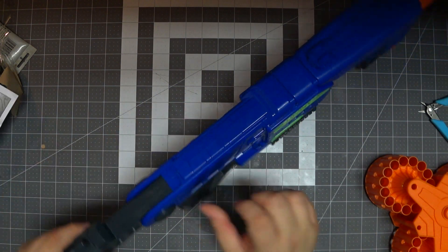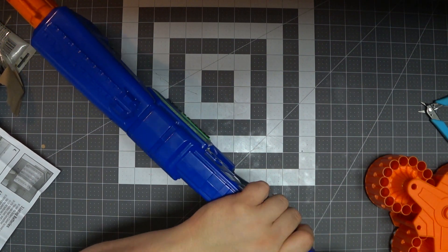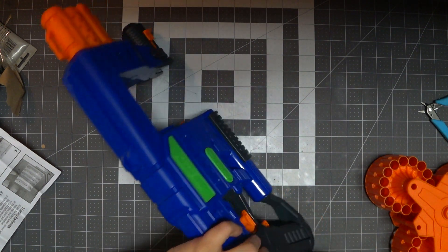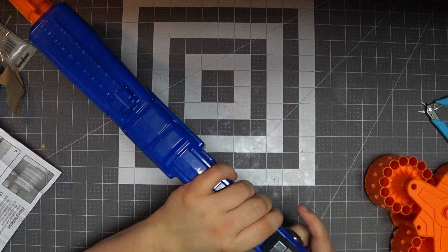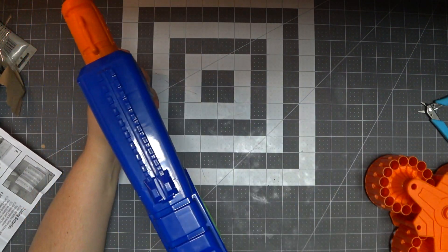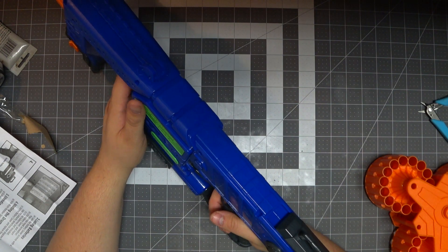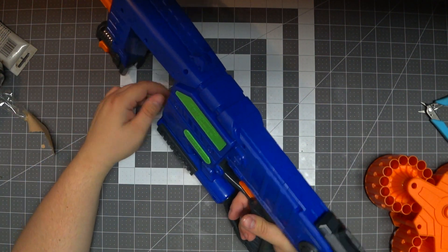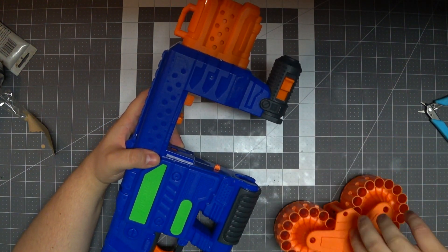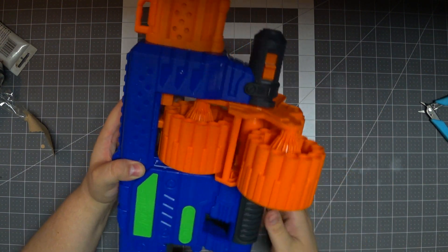Unfortunately that's as far as the stock extends, which is a little short. It's also disappointing that the stock doesn't work well — it easily collapses in, at least on my unit. That's a point against it, although it may just be my blaster. The switch right here is what keeps the drum from coming out; you put it in, it clicks into place, and push it back to lock.